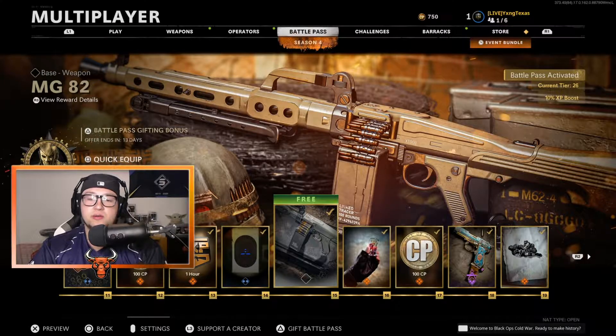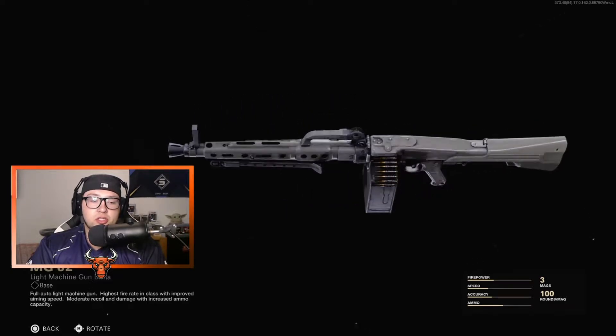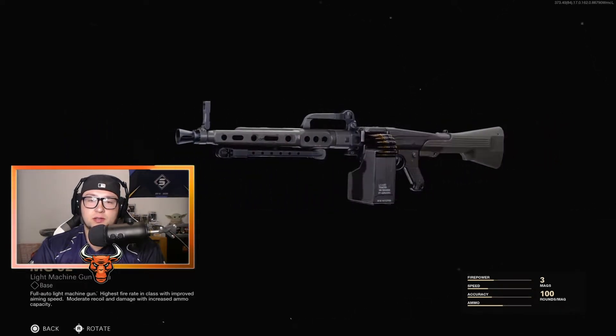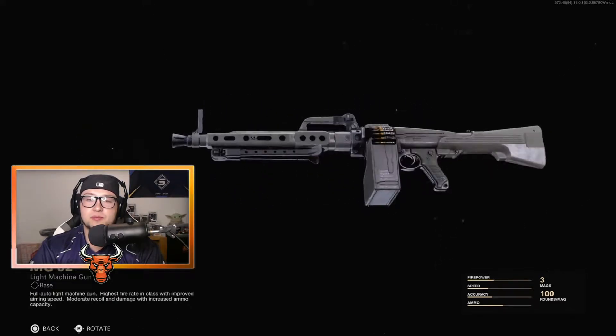The MG-82 — this is our brand new LMG. Let's take a look at this here. This is a full auto light machine gun with the highest fire rate in class and improved aiming speed. Moderate recoil and damage with increased ammo capacity. Take a look at this thing — this looks pretty powerful, looks like it packs a nice punch.